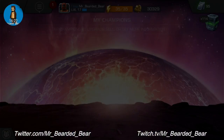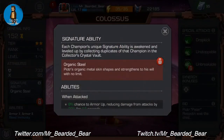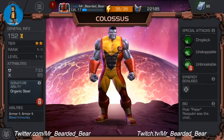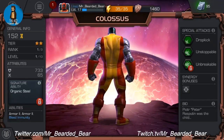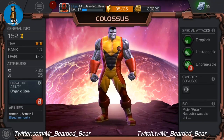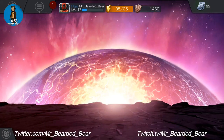Colossus — no work done. Signature ability is Organic Steel — prior to organic metal his skin shapes and strengthens to his will with no limit. I love him in Deadpool, he's so good. Abilities are Armor 2, Armor 2 again and Bleed Immunity. Special attacks are Drop Kick, Unstoppable and Unbreakable. His synergy enemy is Juggernaut.